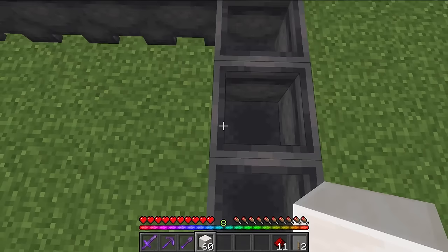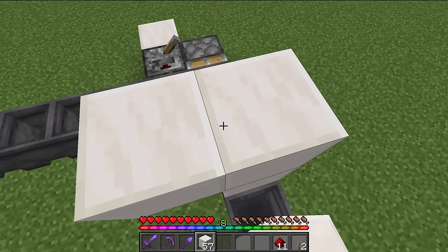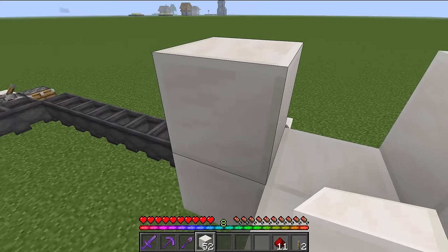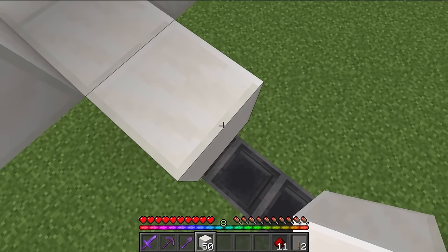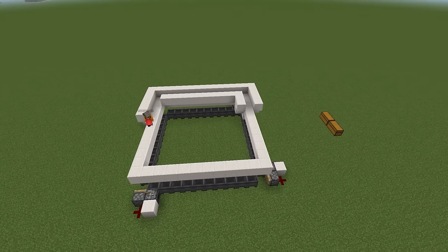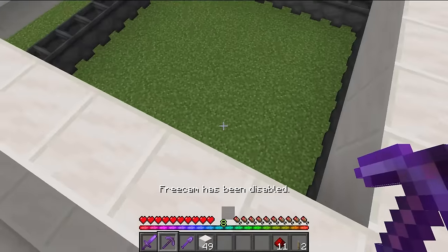Starting from anywhere that isn't directly over a corner piece, build up two blocks on the top of a cauldron, then two on the side of that starting from the upper block, and two on the other side as well. Extend this lower line and these two all the way around the farm. Cover the corners as well. You'll end up with a full square, then just bring those two upper layers around as well and complete the square.